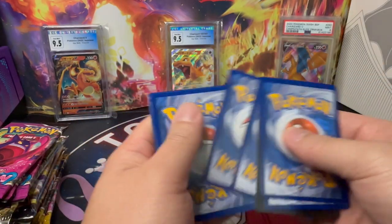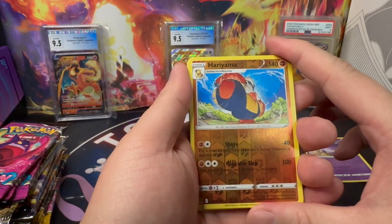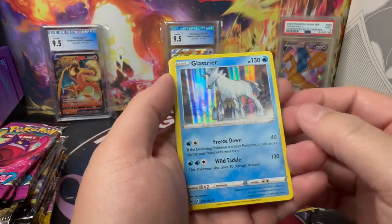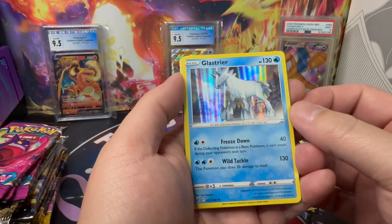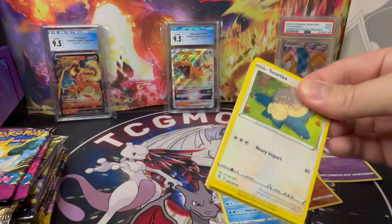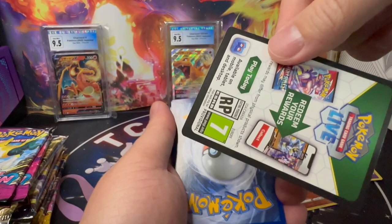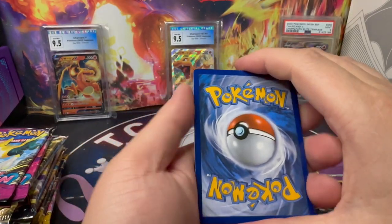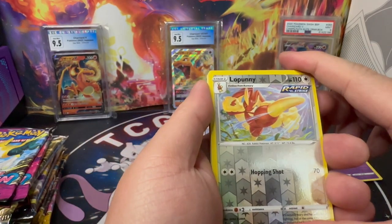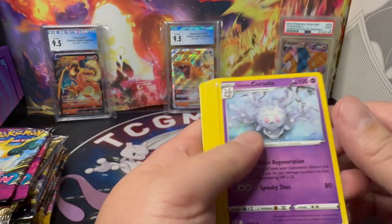Second pack gives us a Reverse Holo Heracross, and it's a non-hit but a Full Holo Glastrier. Moving on to the Fusion Strike pack. Fusion Strike gives us a cold card and yes, Black Border. Looking for that Gengar Alt Art, and we got Reverse Holo Nupani, but it's a non-hit, non-holo.